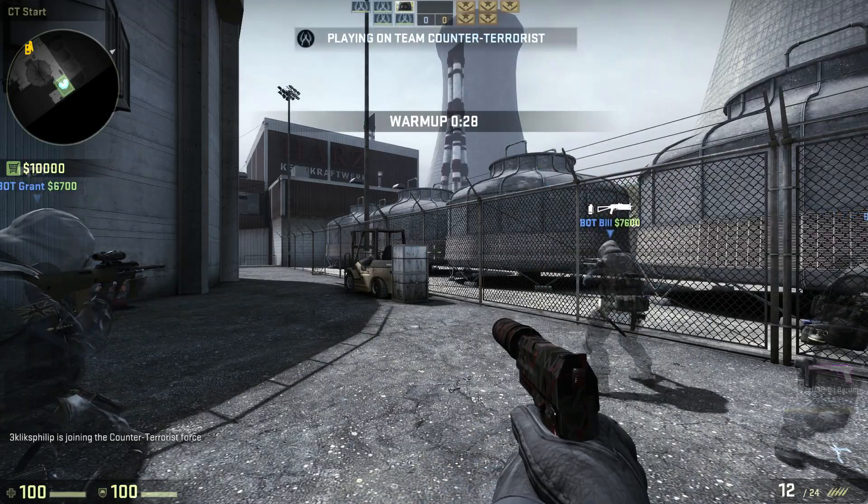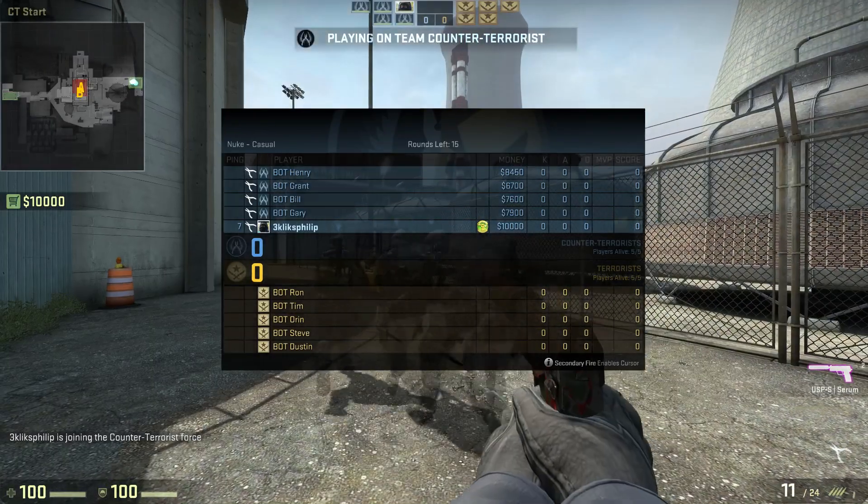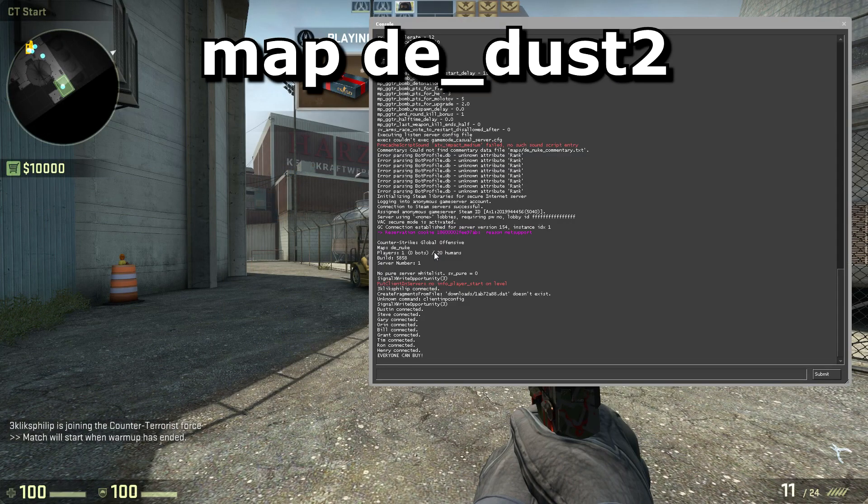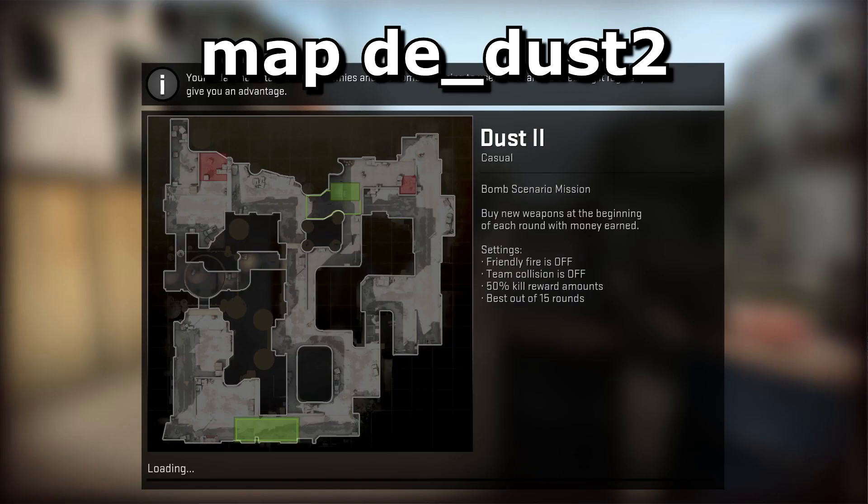You have to wait until everybody has joined before changing it, or they will get lost in limbo where time moves really slowly or something. For example, if you wanted to change to Dust2, open up the console and type map dust2, as shown on the screen right now.